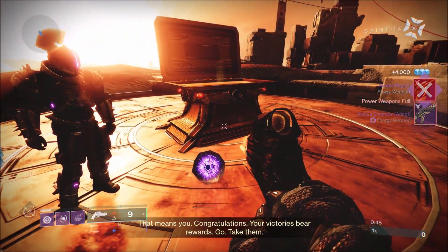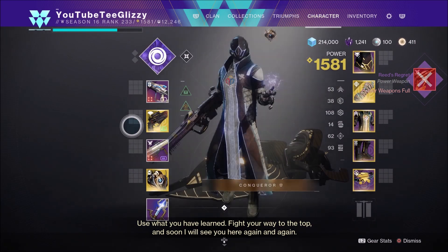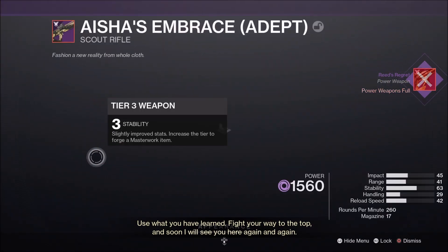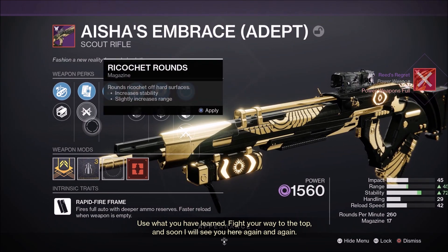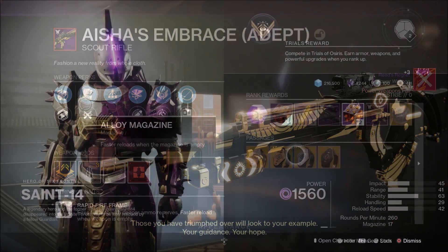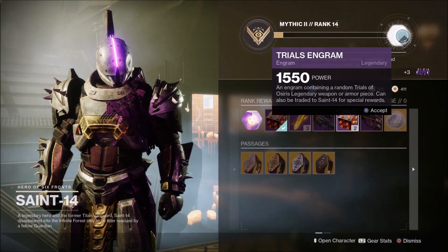To snag yourself some early Trials of Osiris loot, you will need to obtain some trials engrams. You'll need to participate in Trials of Osiris right now to earn yourself a handful of trials engrams. You can earn these engrams simply by losing or winning matches, and freelance is active right now so you can just hop right in and start earning reputation.